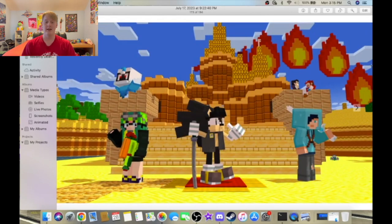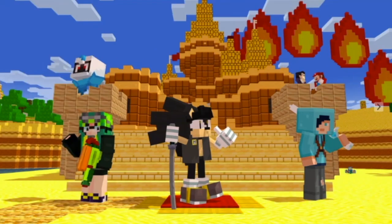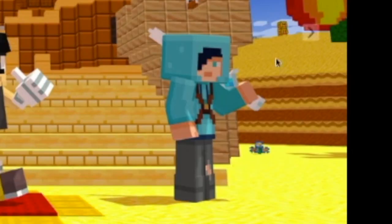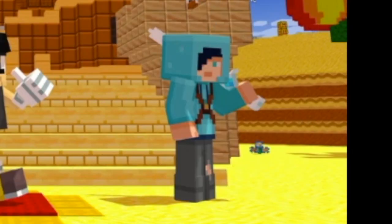Alright, so this first one right here was made by Blaze Bro Gaming, and this is supposed to be a victory screen from Super Smash Bros. It's like, Red Team wins! So we got me and Cappy, Ultra Michael, and Blaze Bro Gaming, and we got Mario and Robney Rotten.